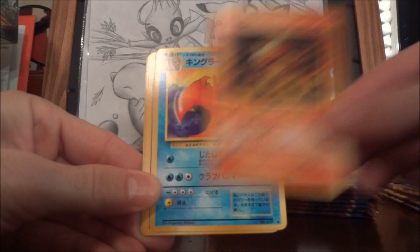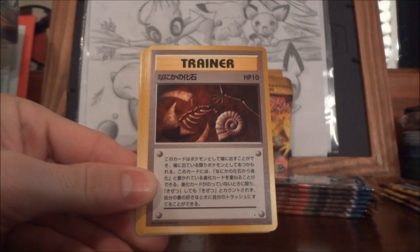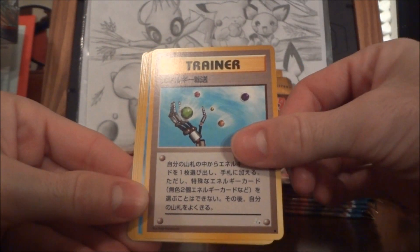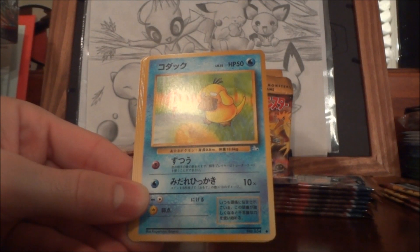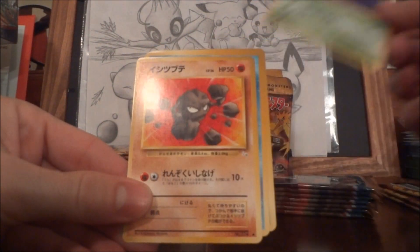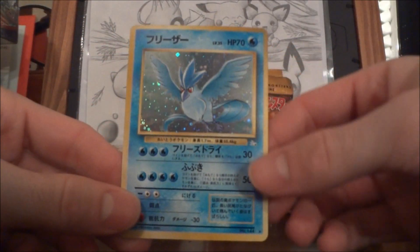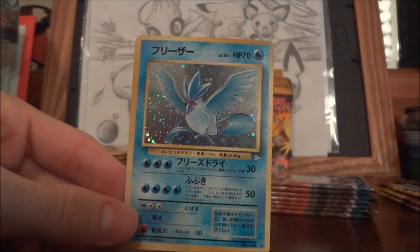We have a Magmar, Kingler, Weezing, Mysterious Fossil, Energy Search, Psyduck, Ekans, Grimer, and another Geodude. Our rare is a first duplicate — another Articuno.